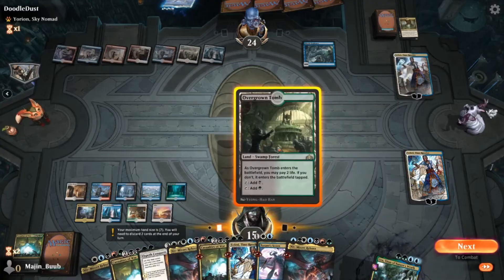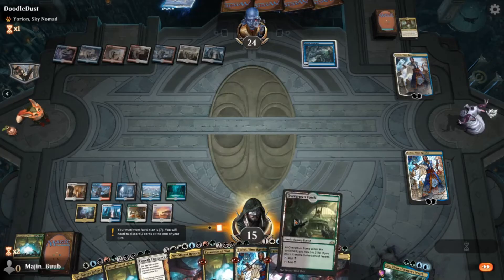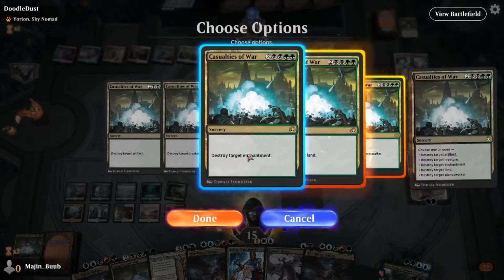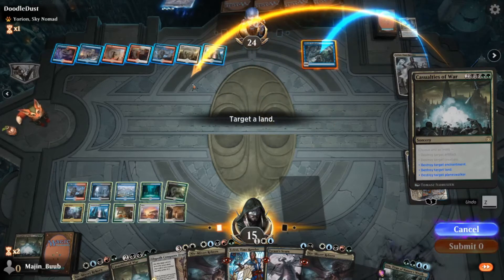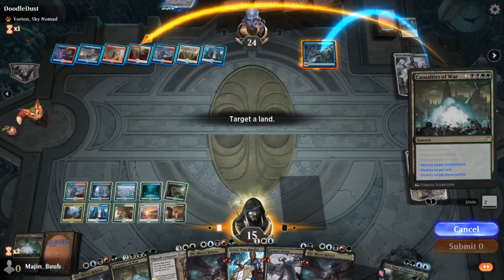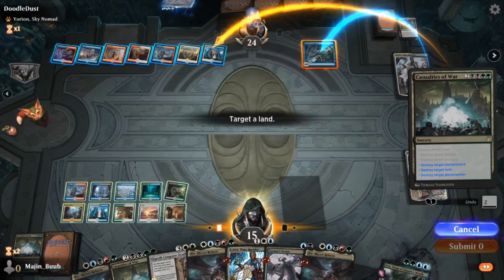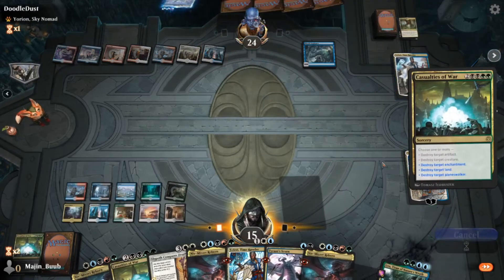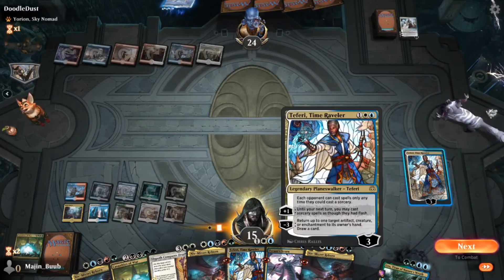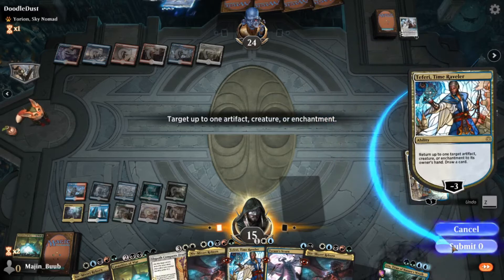He goes ahead and plays a Shark Typhoon for full mana — actually he played the Shark Typhoon as an enchantment. He didn't even go for the actual shark itself, which was awesome for me because it let me get rid of it. I think we target — it didn't really matter at this point what land we targeted, but I think I was still going for the whites to try to prevent the Elspeth Conquers Death. He had three whites on the board, so we end up being a little bit too late. I sacrifice the Teferi here just to get the card draw — I have the other one in hand, he knows about it, so I might as well.